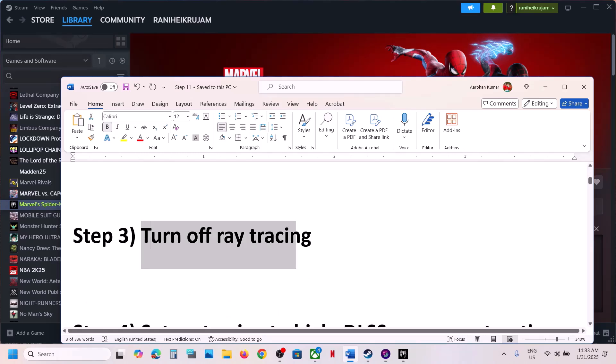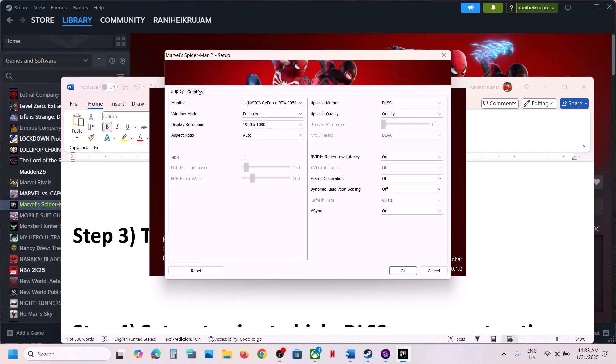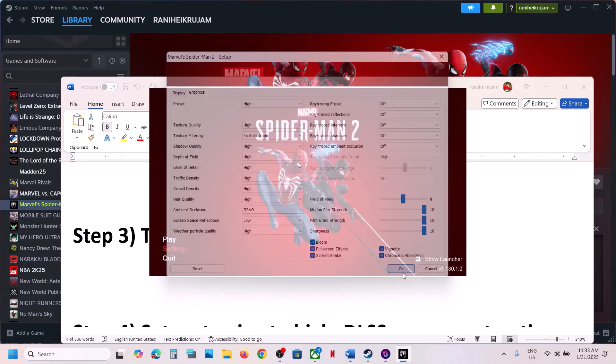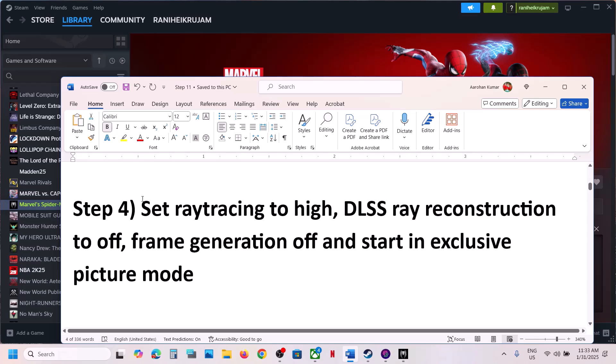The next step is to turn off ray tracing. For this, again go to the launcher, go to Settings, then go to Graphics. You can see ray tracing preset — turn it off, then click OK, and then launch the game and check.